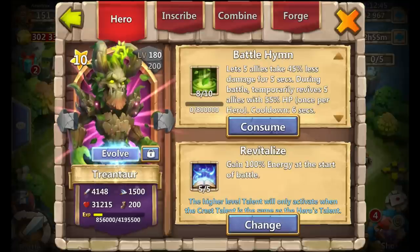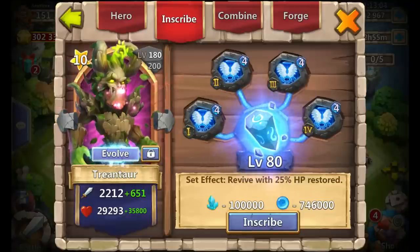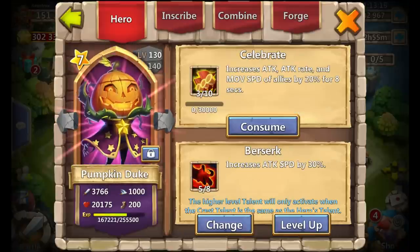My Trentar is 5-0-5 Revitalize, 8 of 10 Battle Hymn. I'm finding myself using Trentar a lot more in arena — I think Trentar is the most underrated hero in the game. We know who the OP heroes are, but Trentar is probably the most underrated. Level 4 Revive, because if this man revives and you give him half a second to proc, your whole team is back. Amazing ability and something I take full advantage of in arena.